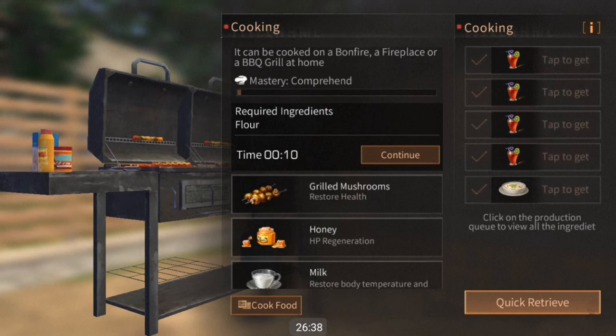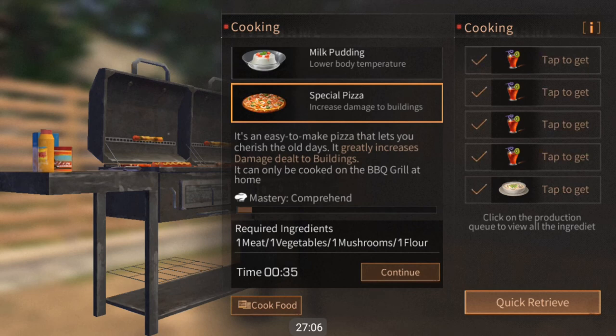If you're looking to do PvP or killing Imperial soldiers, the fruit pie is really good. If you're doing raiding and just trying to smash into buildings, the special pizza is good for you — but remember you have to buy the recipe for it. You can't just try to combine the vegetables, flour, and mushrooms together; it won't work without the recipe. I tried doing that with the fruitcake and ended up making an egg tart instead.